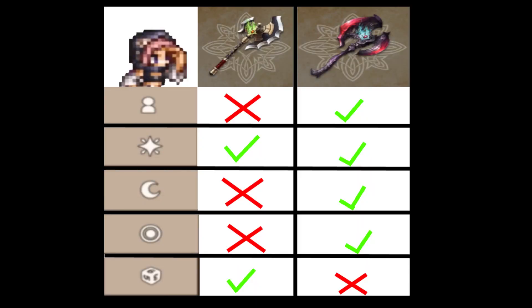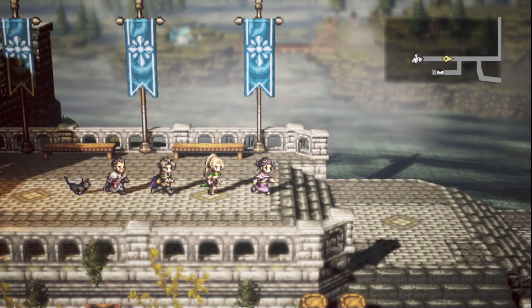Soul weapons can use person, moon, sun, and star souls. Fortune can only use dice and star souls. Souls have 4 rarities.